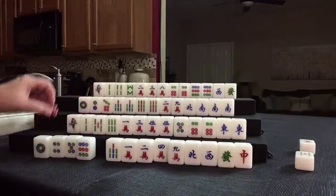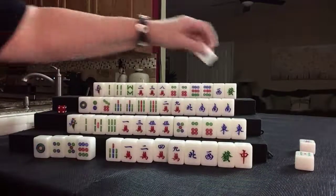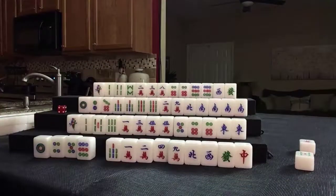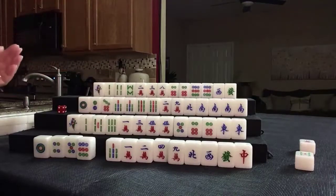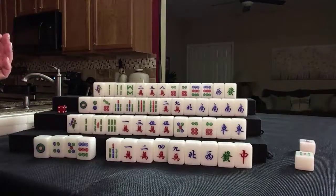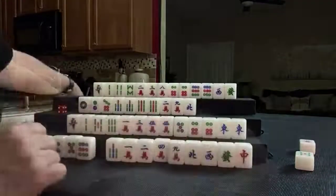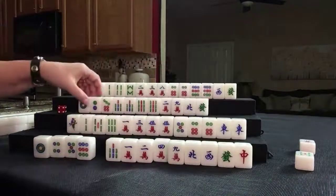Now we're going to draw here. Kong — we have a closed kong. We might as well declare it; it's concealed. Take a replacement — green dragon. Okay, that might help.